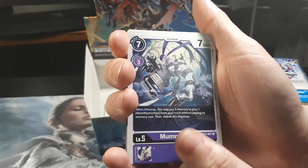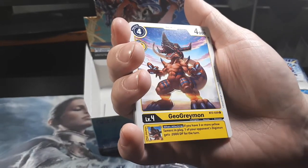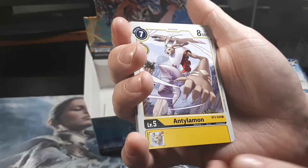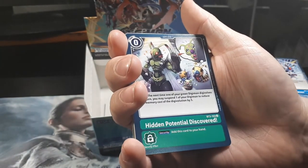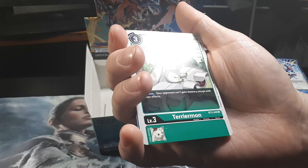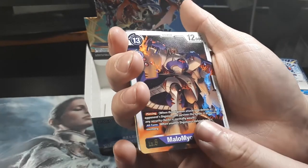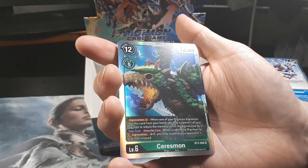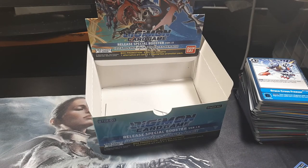So you got Mummymon. Ergomon. Bifrost. Geogreymon. Ikakumon. Antilamon. Hawkmon. Hidden Potential Discovered. Demi-Meramon — they were in a few episodes, always on the side and easily got wiped out. Terriermon. Malomyotismon. Oh, that's the other alternate art one we got — this is the regular art of the alt art one we got. So even though I say these are technically all his cards, he prefers Digimon over Magic.